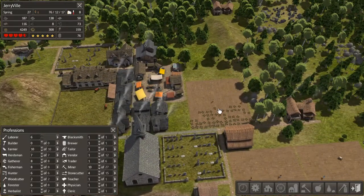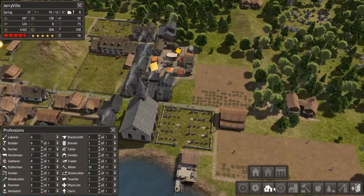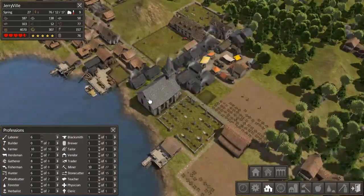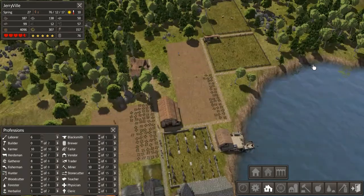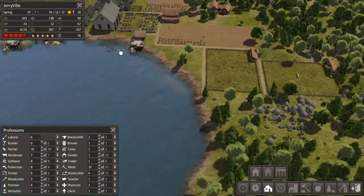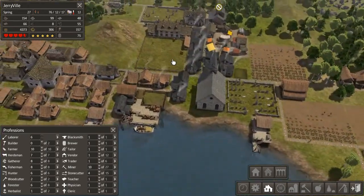Anyway, I think with this field here we've managed to stave off starvation for a while now, so we can build another house there. I'll also allow some of the herdsmen to live a bit closer to their work now, since we're kind of moving their work further and further away from town. I just like it — it seems nice to me to have all the farming take place on the outskirts of town rather than smashing it in the center.